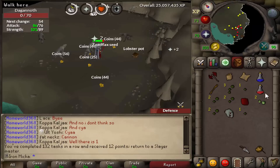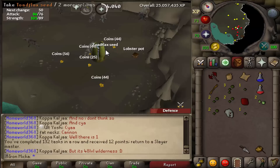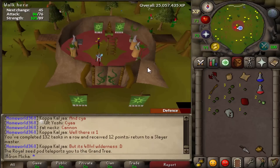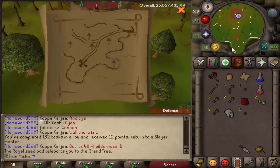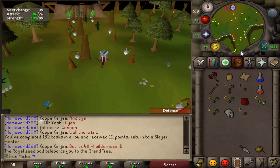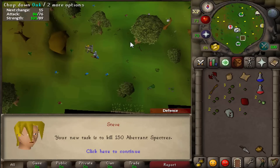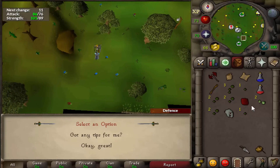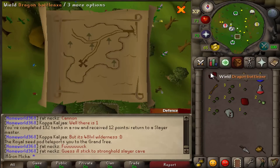And there we go, task is now done. I will quickly go and grab another one — I should have picked something up, god damn it. Anyways, I'm going to grab another task right here and then go complete this simple medium clue scroll — for Ranger Boots, obviously. So let's see what Steve has for us — he gives us Aberrant Specters, that is actually an amazing task, especially now that we have the herb sac. Thank you very much. And let's go and complete this medium clue.